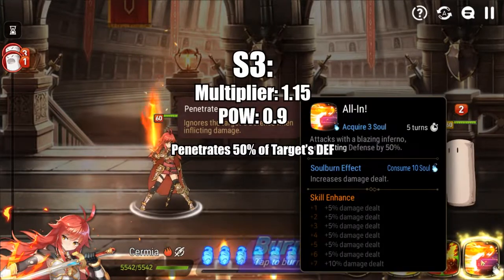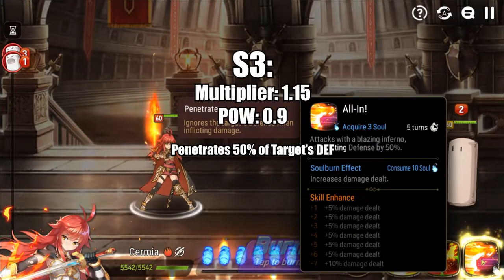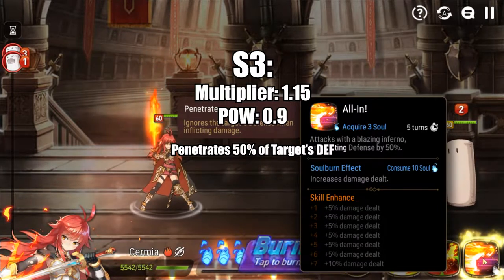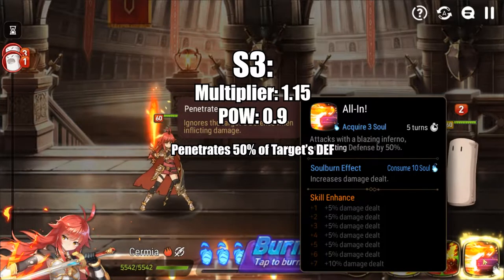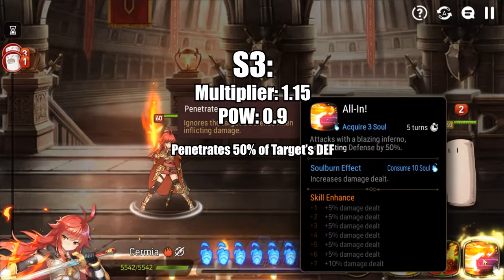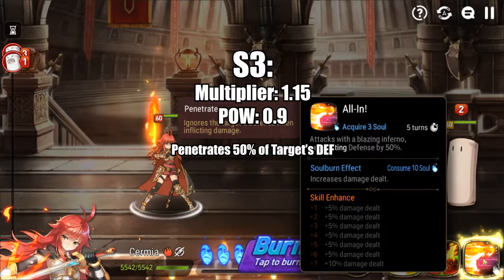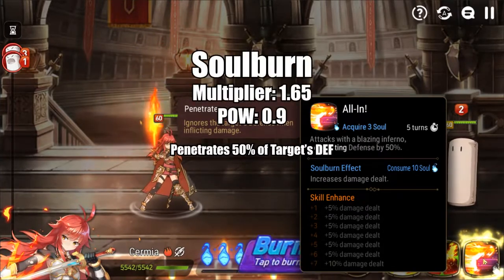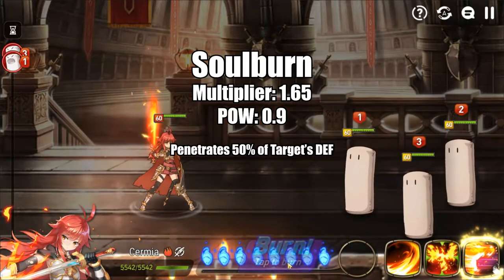Her S3, All In, penetrates defense by 50% to a single target. It has a five-turn cooldown and gives you three souls. It has a 1.15x multiplier, which is lower than that of her S1, but will usually do more damage because you're ignoring a percentage of the target's defense. When you soul burn it, it has a 1.65x multiplier and it really brings the pain.